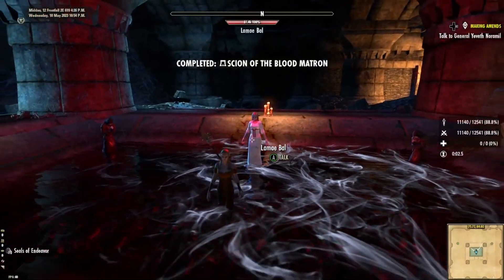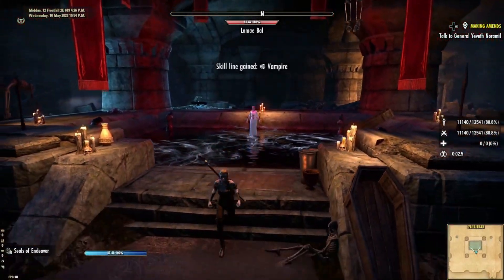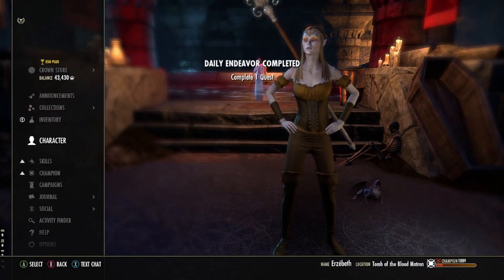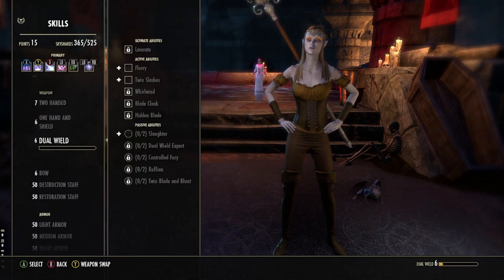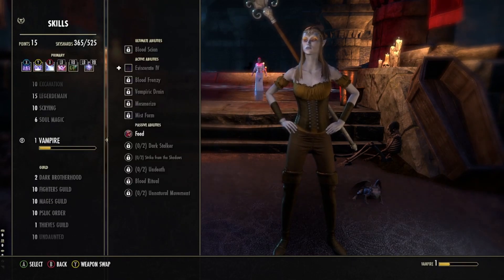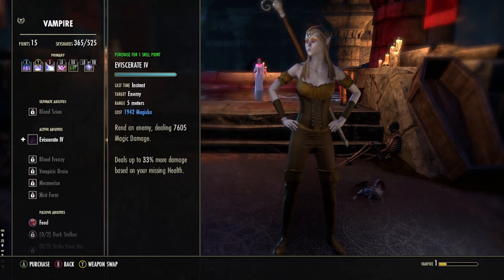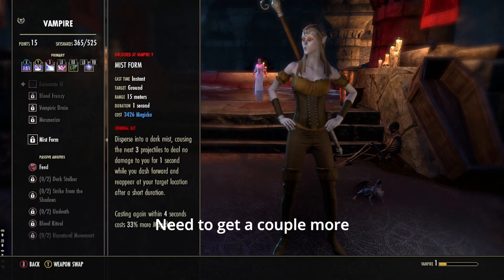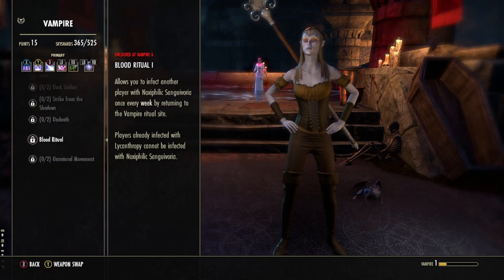Becoming a vampire unlocks a brand new skill line with 1 ultimate, 5 active abilities and 6 passives. If you want to level all the abilities and their morphs, you'll need 12 skill points. The passives require 10 more. In total, that's 22 skill points. Having that many lying around is a bit unusual, so chances are you're going to need to find some more quickly.